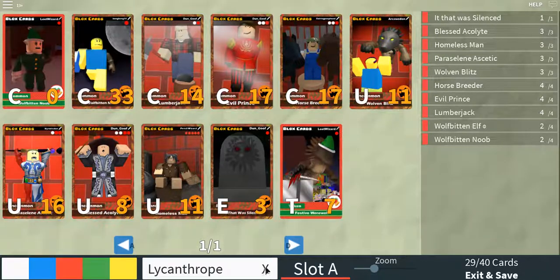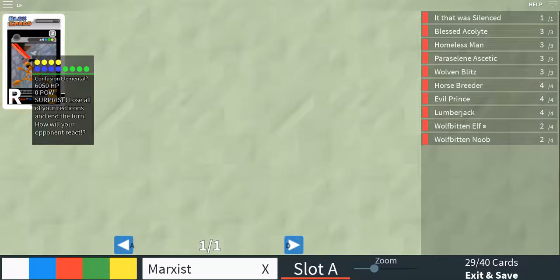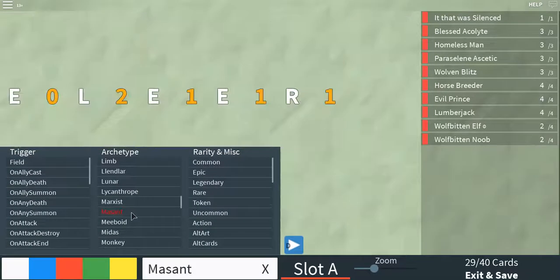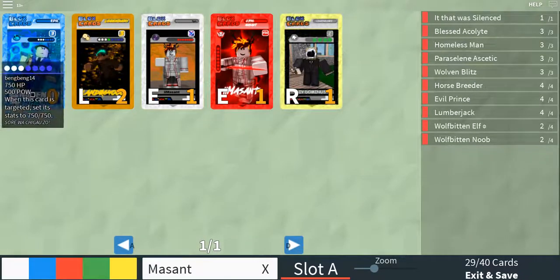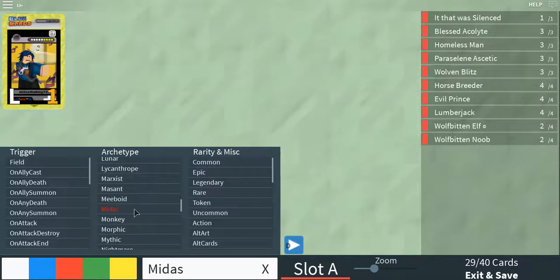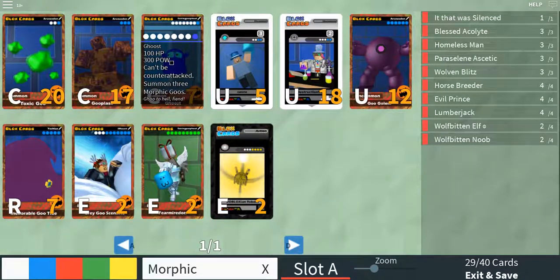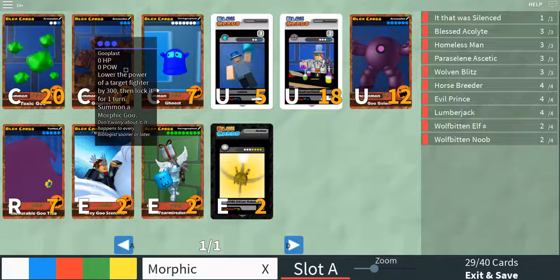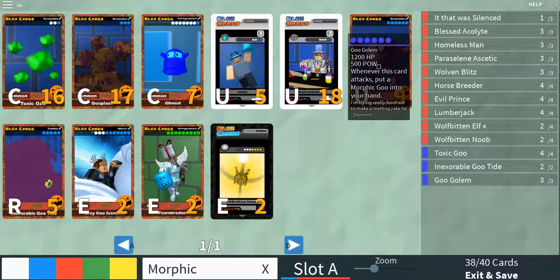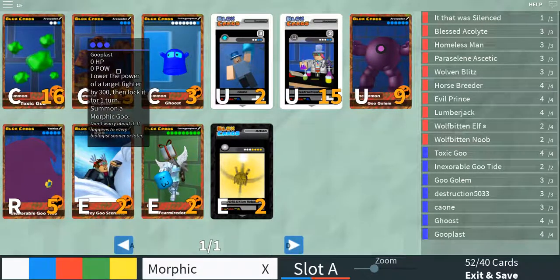Alright, so we got that, let's check out a few things. Do I have zero? That makes perfectly good sense, apparently. Maybe we can go with Morphic - a red and blue? Morphic goo into your hand. Morphic goo. Goo golem. Morphic goo. Three morphic goos. More goo. Okay, so we have a lot of goo.